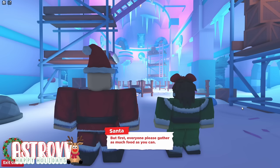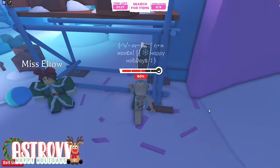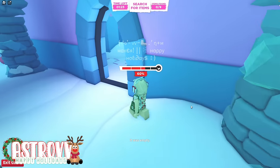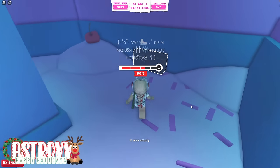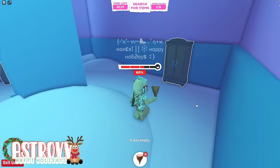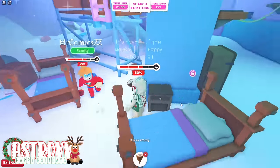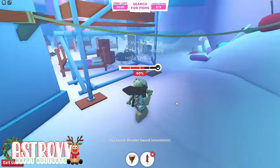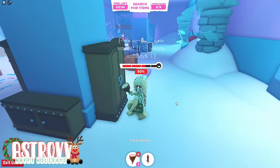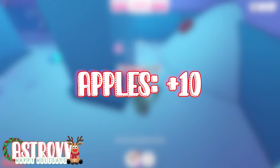We are now in the first stage of the game and right now we're going to be collecting as much food as possible. What you're going to want to do is start on this side — it doesn't really matter what side, but I like to start on this side. You're going to want to go ahead and search for at least nine items, opening every single chest that is outlined in white. Also, if you get ham, it's really good because it can increase your stamina 30%, while apples can only increase it by 10%.